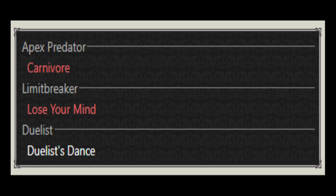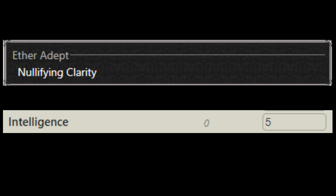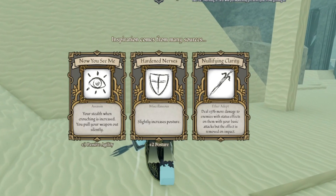After doing the shrine, these are the stats you're going to have to put in, in order. First, put in strength — you're going to go for 30 strength for these talents on screen. Then go 5 intelligence for Nullifying Clarity.